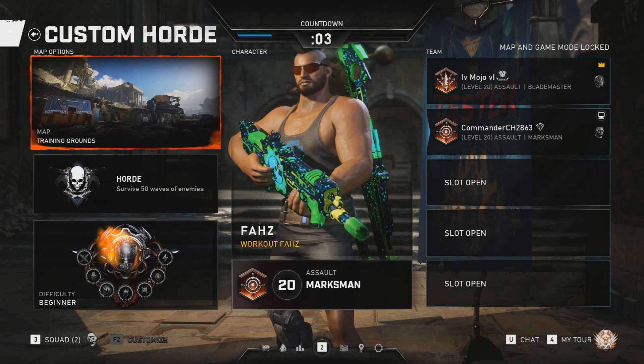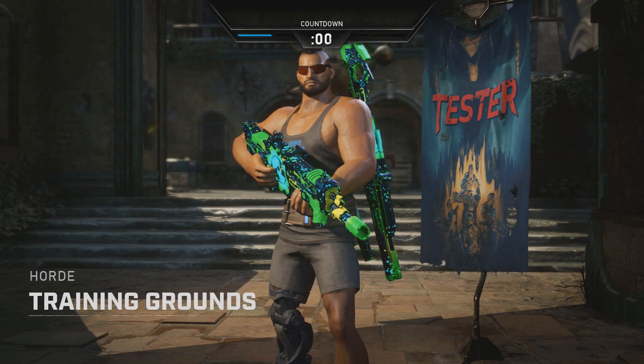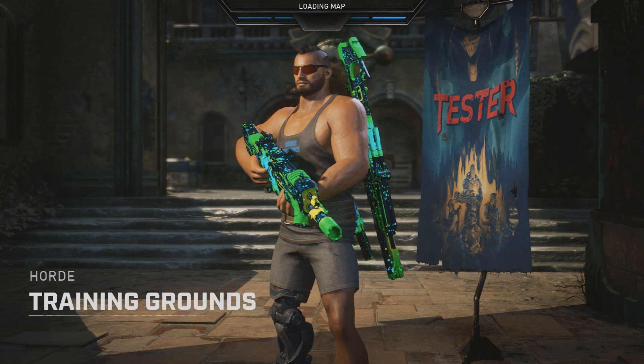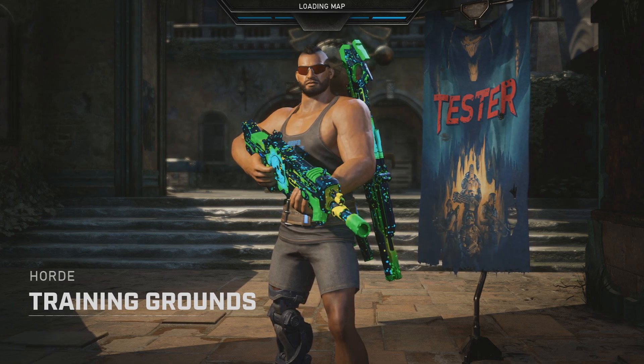This is a tutorial for the easter egg on Training Grounds, which you might already be familiar with, featuring the soundtrack from Gears of War 2, which plays once you've successfully completed the tasks to unlock this easter egg.